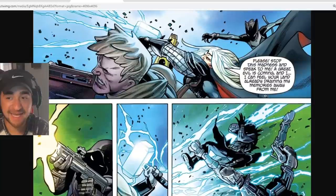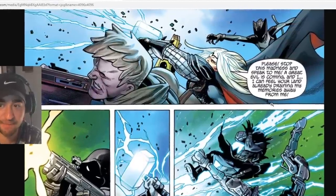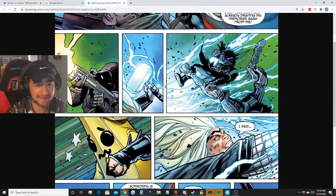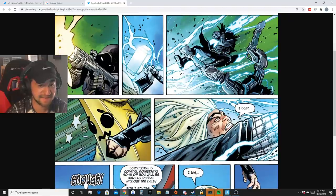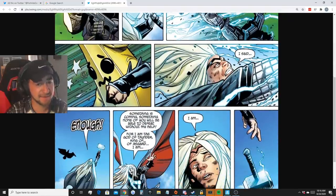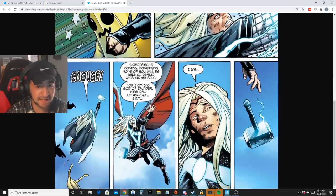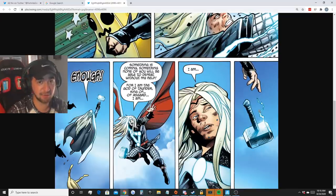We are going to be battling with Thor. This is the brand new comic: 'Please stop this madness and speak to me — a great evil is coming, and I can already feel your land draining my memories away from me.' We have Thor's hammer literally in game as well, and the power of the rift in the sky. Thor says: 'Something is coming, something none of you will be able to defeat without my help, for I am the god of thunder, king of Asgard.' And he just dropped the hammer.